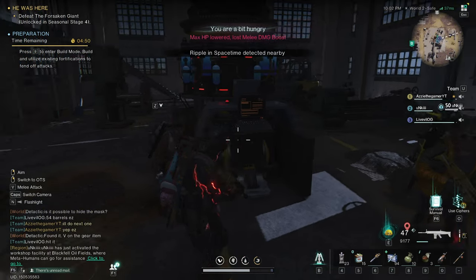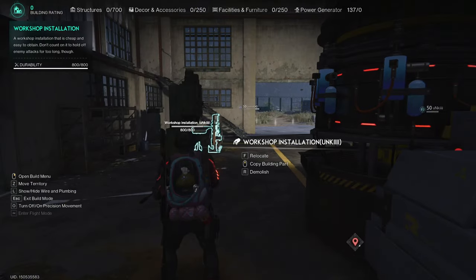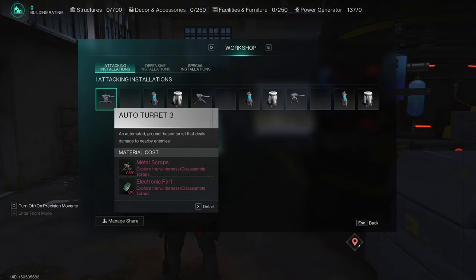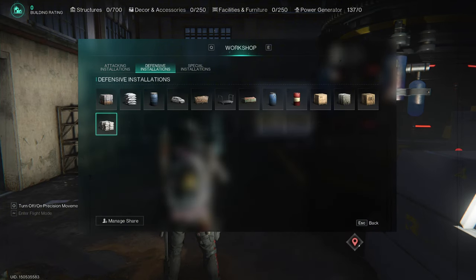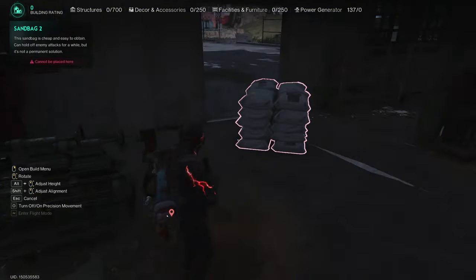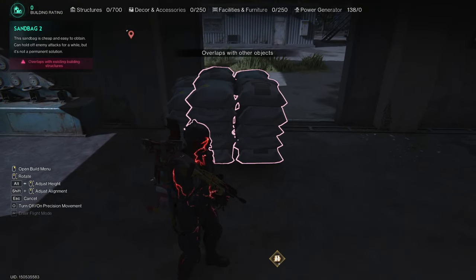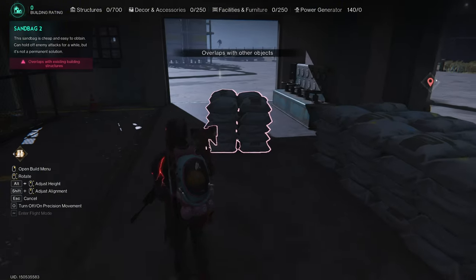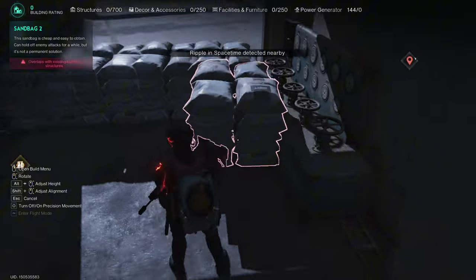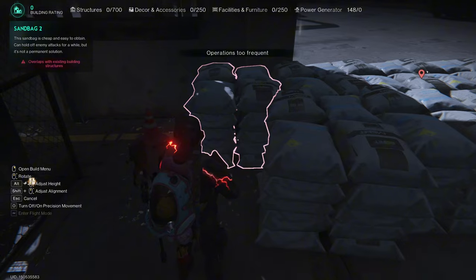So a random guy showed up and started it. You can build here as well. You can build the turrets, but you need scrap and electronic parts — which I don't have. Electronic parts are very valuable. So I use sandbags instead — it's much better to use sandbags, they're quite durable against the enemies. So you just place them at the doorway spaces and build as much defense as you can.